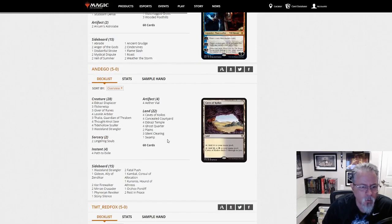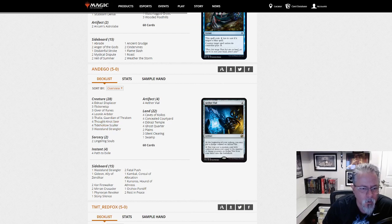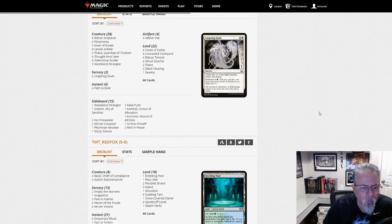Indigo, 5-0 with Black and White Eldrazi and Taxes. Wasteland Stranglers, Thought-Knot Seers, and your taxing elements. Solid deck — always see it around. Couple of Lingering Souls. It's always part of the meta.